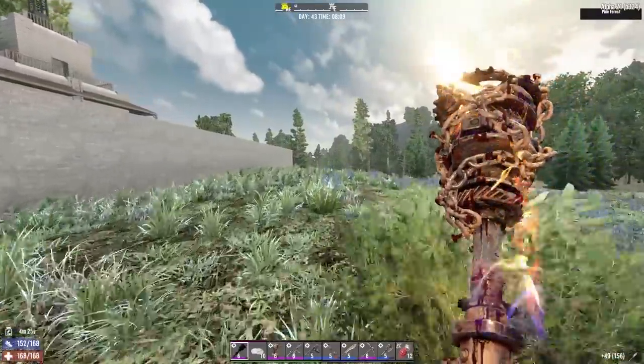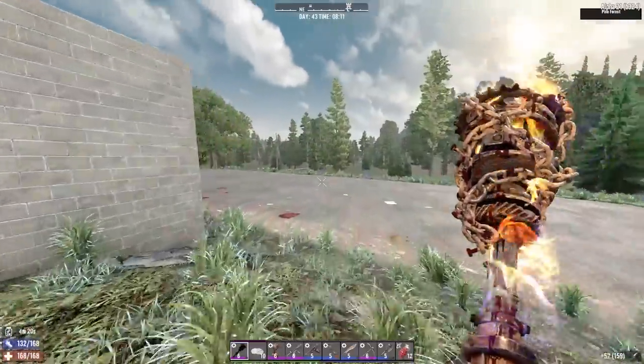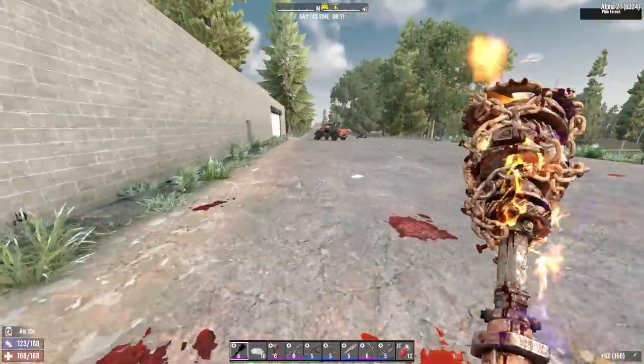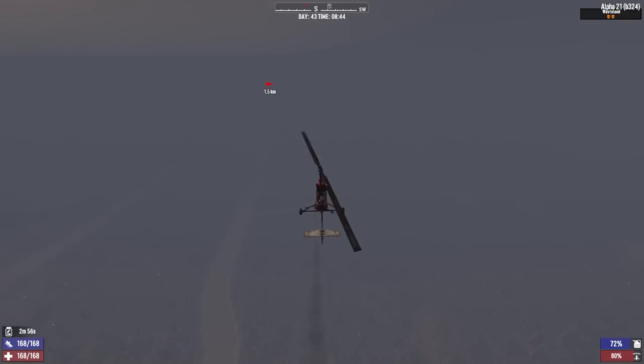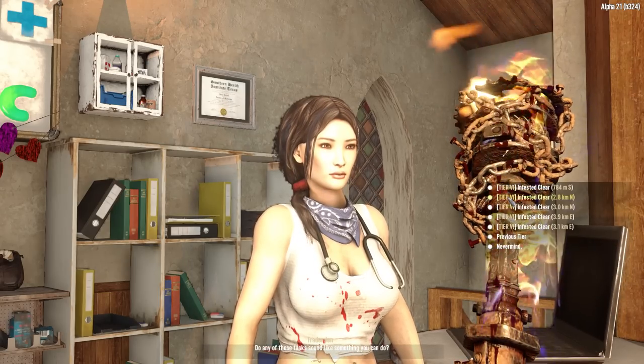Hello and welcome back to Insane Nightmare. Today I'm going to be heading out to Trader Jen and seeing if she has any tier 6 jobs available in the wasteland. I have Trader Jen already at tier 6 complete so there's no real advantage to doing these — these are more just an aspect of finishing the series, finding out how bad wasteland Insane Nightmare tier 6 jobs are. So let's see what jobs Jen has.